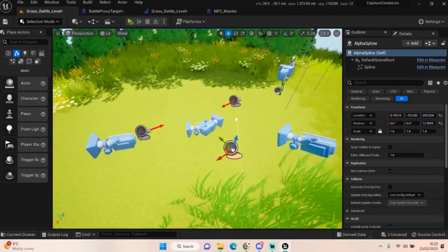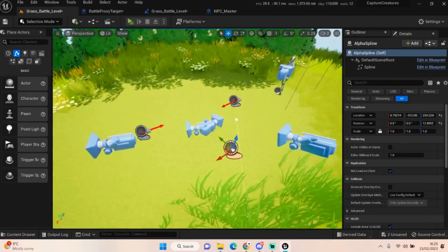The battle proxy is just a blank blueprint actor where we're going to put all of our battle code. That's pretty much all you need. To summarize: set your cameras up, you need two spawn targets — one called party spawn, one called spawn target — you need to set up a blueprint actor for your battle proxy, and you also need your player start.